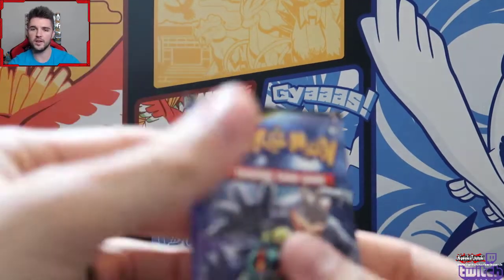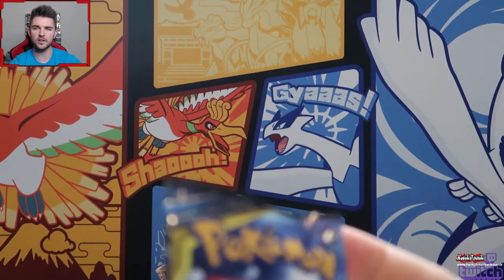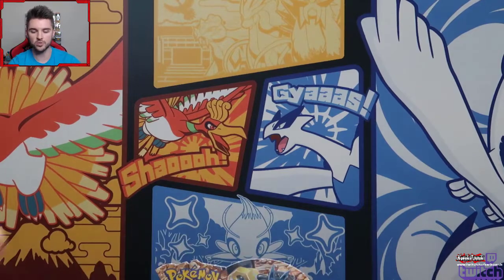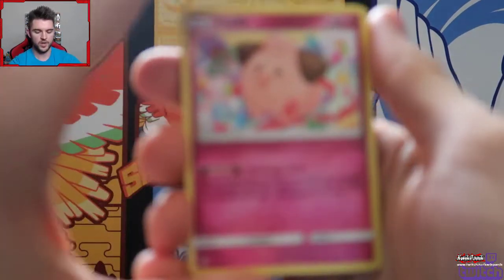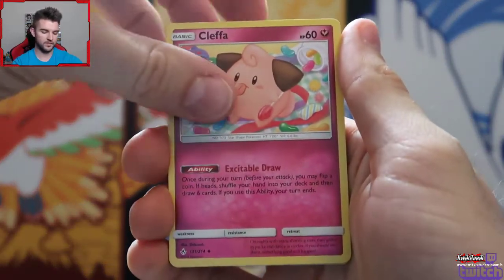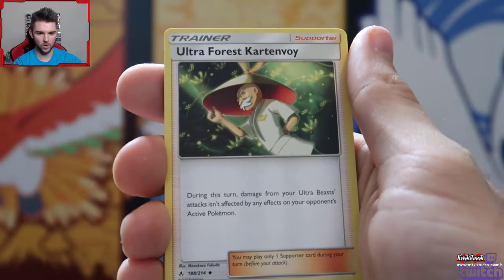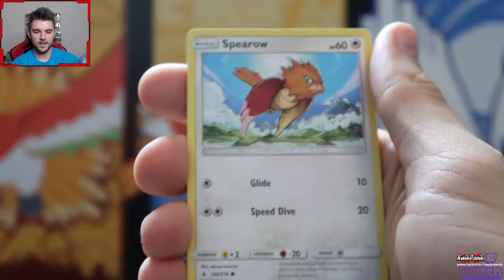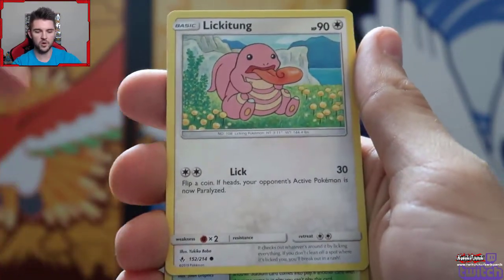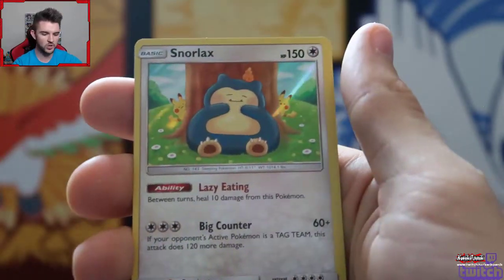In Yu-Gi-Oh they have ghost rares that are like holograms. We got ourselves a super adorable Kleffa - it's hyper rare, right? Hyper rare. Porygon 2 - I really like that art. Ultra Forest Carton Boy, Melton. How are we going to have a mythical Pokemon that's a common? Lickitung, Martial Arts Dojo, and a Snorlax - look how cute he is, he's got a little Torchic going on over there.